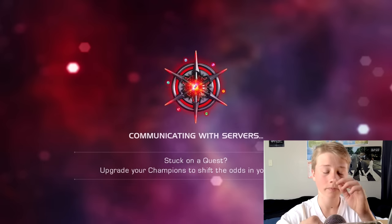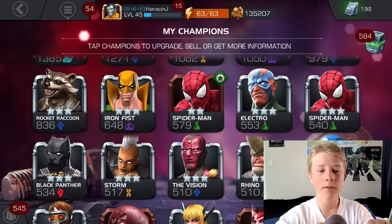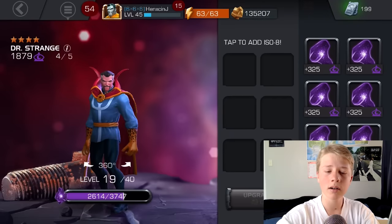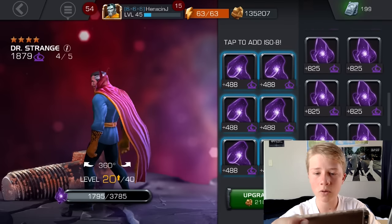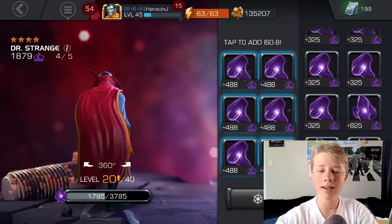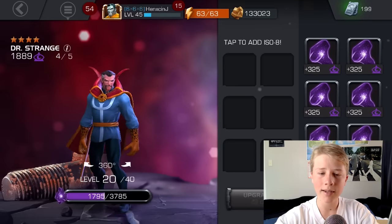I'm going to claim some more mystic iso — I have heaps of it. I'm about to sneeze, hopefully I don't. Tell me if you like the face cam, if you want me to continue doing it or not. I don't know, I might keep doing it. Anyway, we've got some more mystic iso — all the way down there. 2,000 gold used and he's now halfway. He's at level 20 out of 40, 1,889.